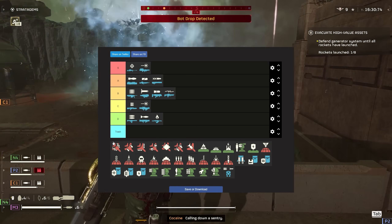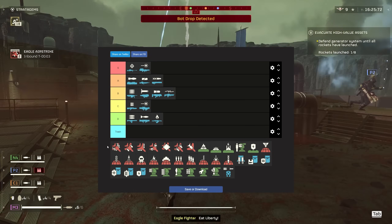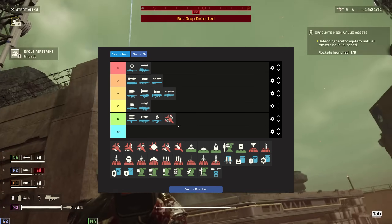The eagle stratagems — the strafing run is one of the stratagems most people buy pretty quickly. It's pretty cheap, doesn't cost that much. I'm going to have to give it D tier. It's good when you get it, but won't take you very far.